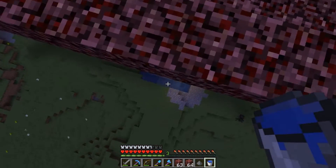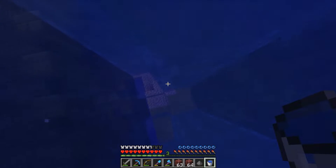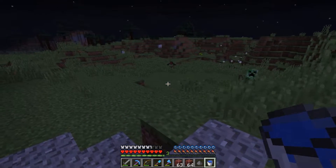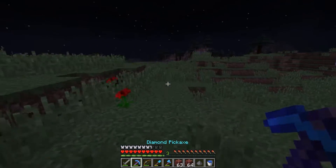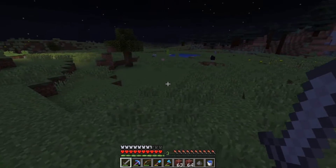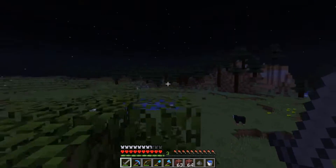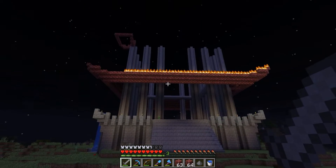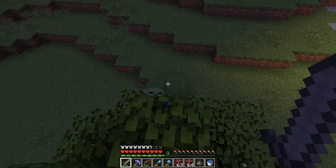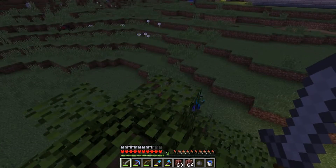We have water right here. Oh, I forgot I could swim in the water — I can hold shift and go down a little bit faster. Ooh, flame! That might actually be pretty cool. Let me know what you think about having all this in flame — that could be pretty cool from a distance.